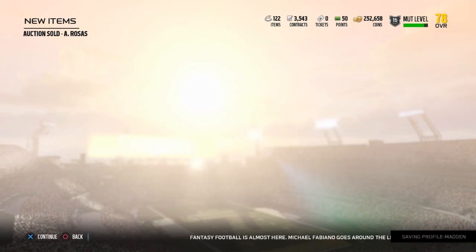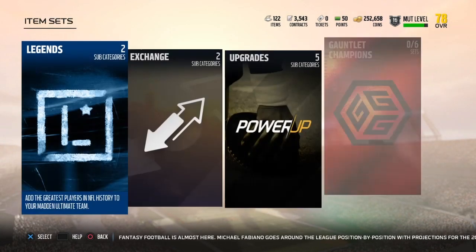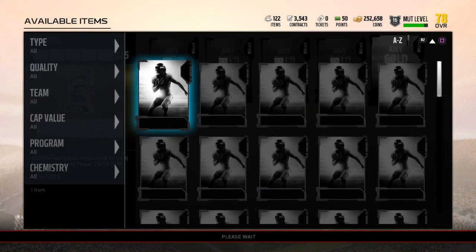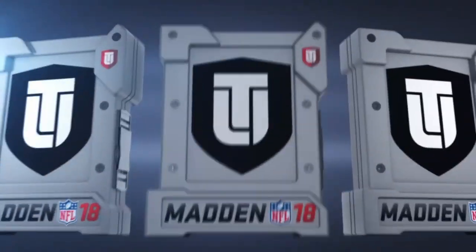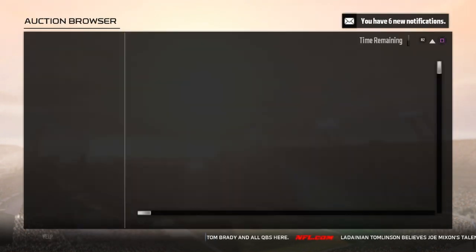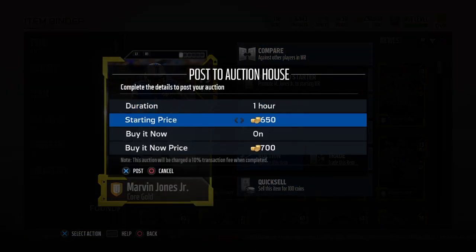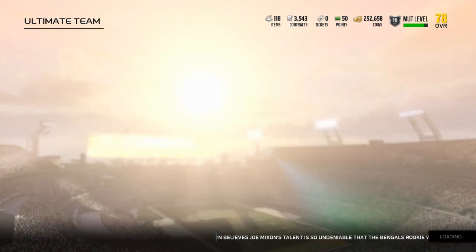For the other cards that aren't gonna sell for too much, you're gonna want to come over to upgrade sets, go to exchange, go to players, and do the low gold to high gold exchange. The reason you want to do this is because you have a chance at pulling players from the good teams. Open it up — we get a 79 overall from the Lions. He's going for about 2500 to 3000 coins, so take away tax, that's about 200 coins profit. It's better than just selling those individually.